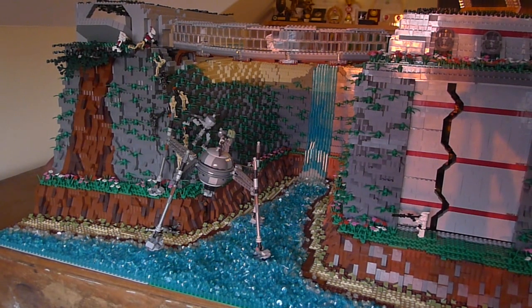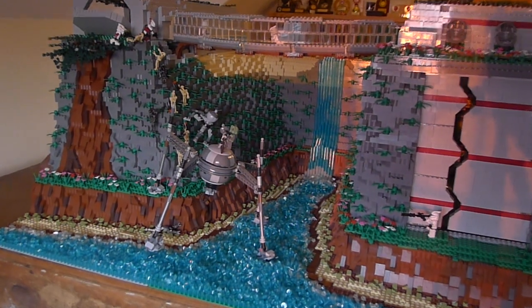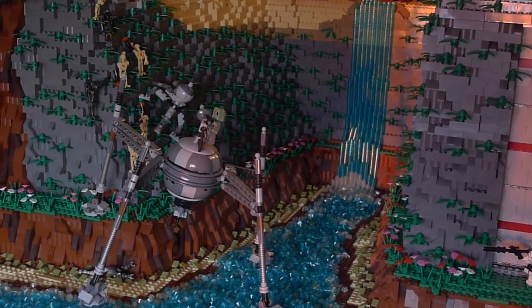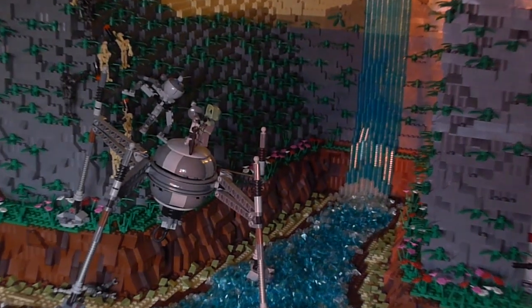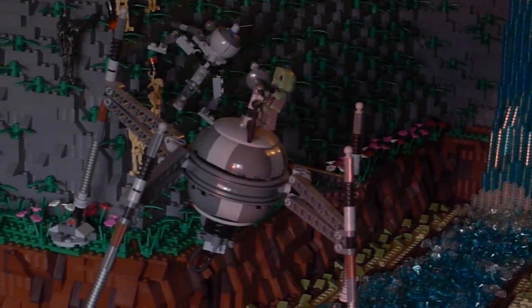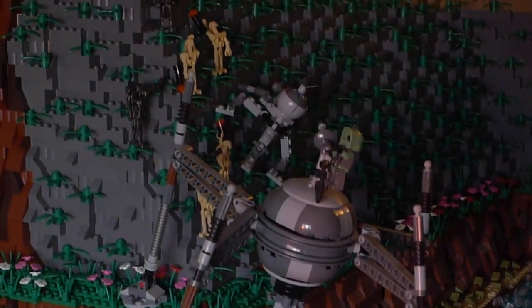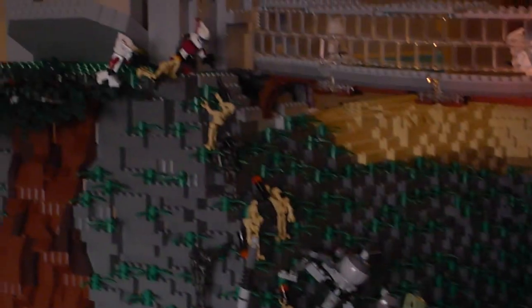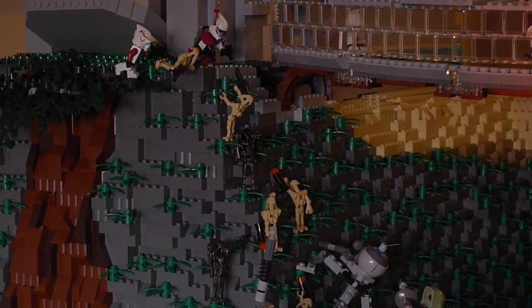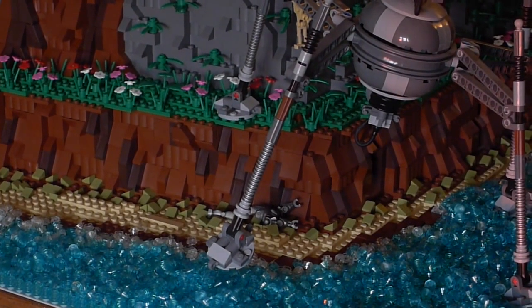The droids have made an attack on the base and are scaling the mountain to try and take over. We've got spider droids walking through the river, but one has been attacked by a Scout Trooper who's taking out the cannon. Lots of droids are scaling the wall including a dwarf spider droid, and they're getting wiped out by the ARC Troopers. There's also a dead super battle droid who's been blown up — the legs are detached from the main body.